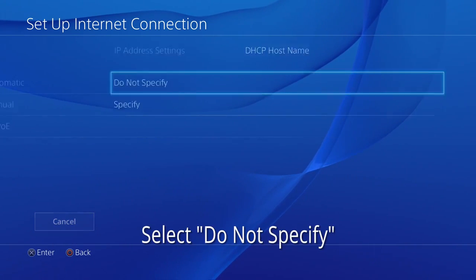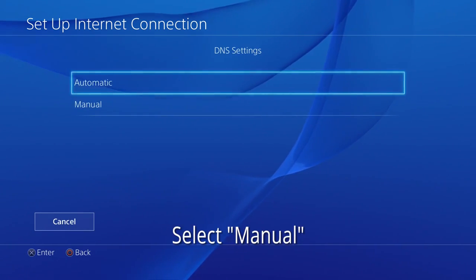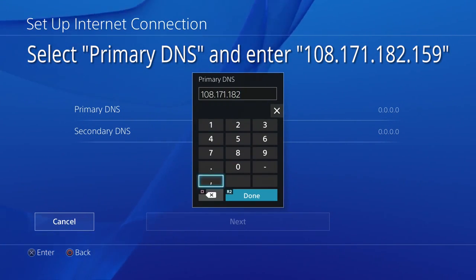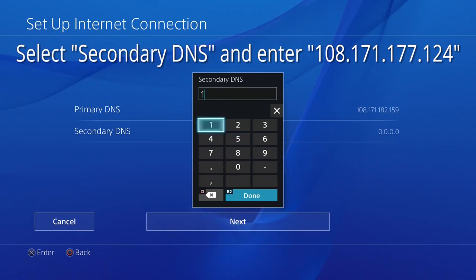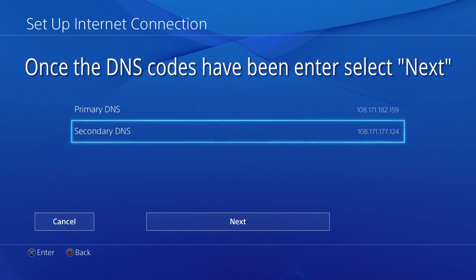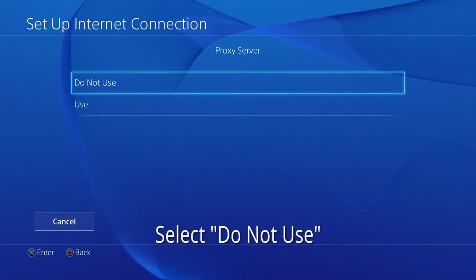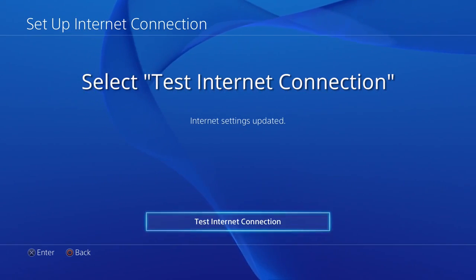Select Do Not Specify, then select Manual, and enter your first DNS code that you got from blockless.info, and enter the second DNS code. Then press Next, select Automatic, and select Do Not Use.